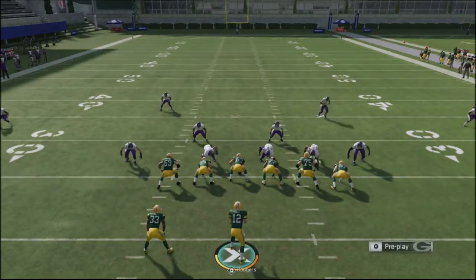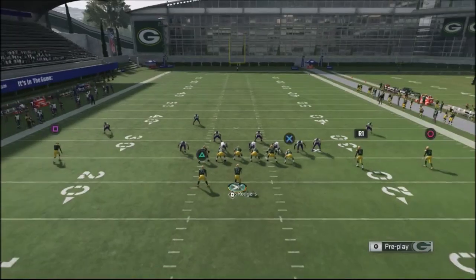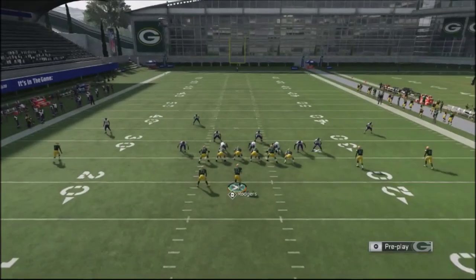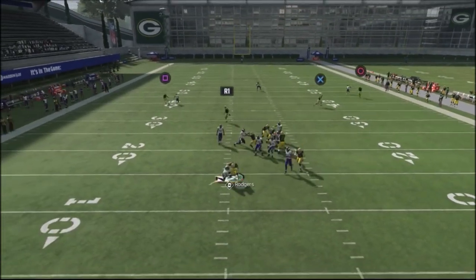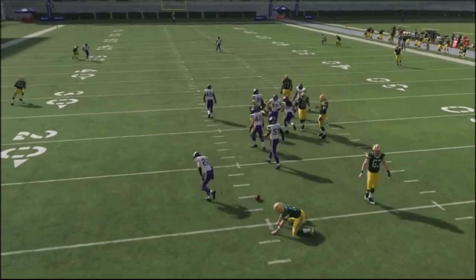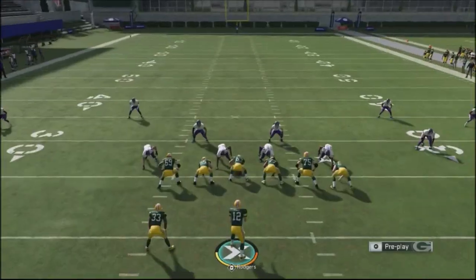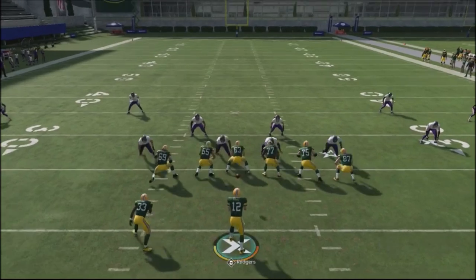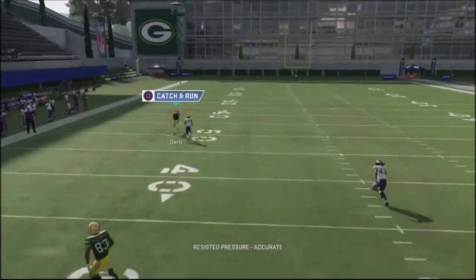There's a lot of heavy man blitzing, but of course that big money route off the left-hand side is going to be where you'll get a lot of your action. I probably should have maxed protect there because they had so many people down in the box. But you'll see that you're going to get those opportunities for one-play touchdowns based on just the way this route works.